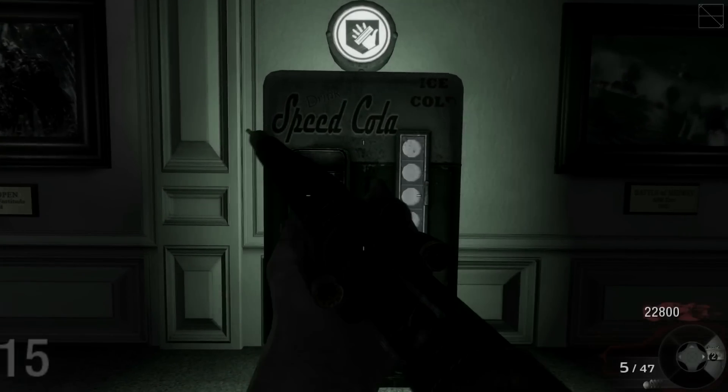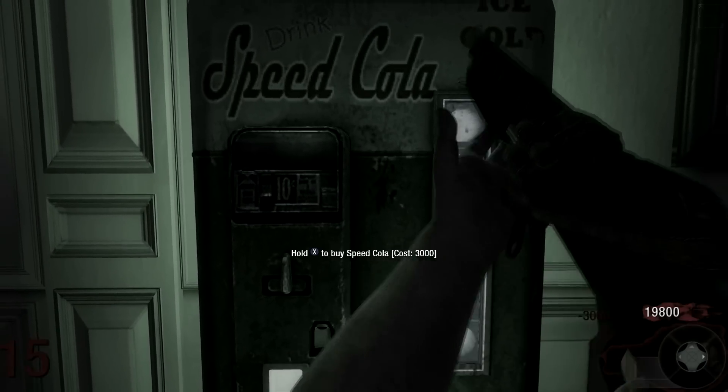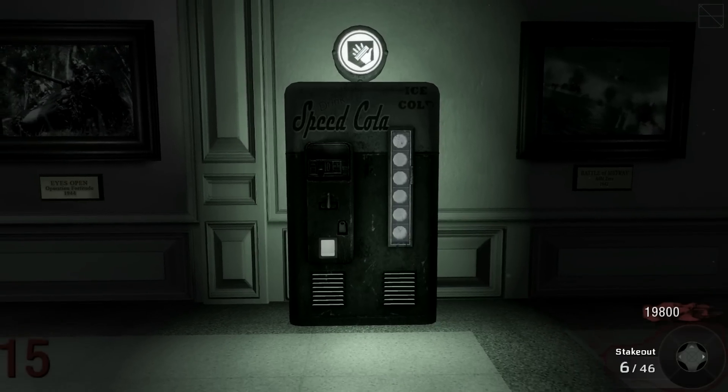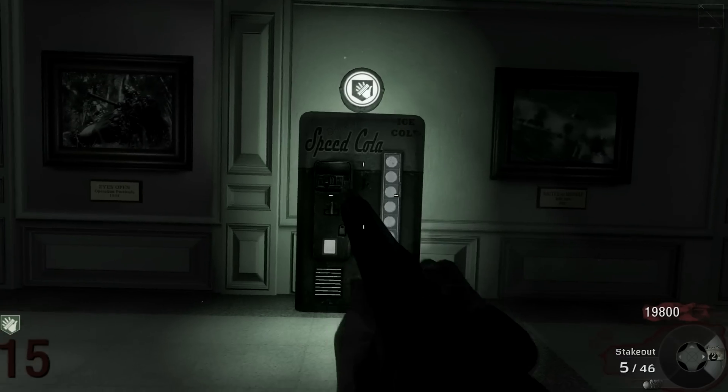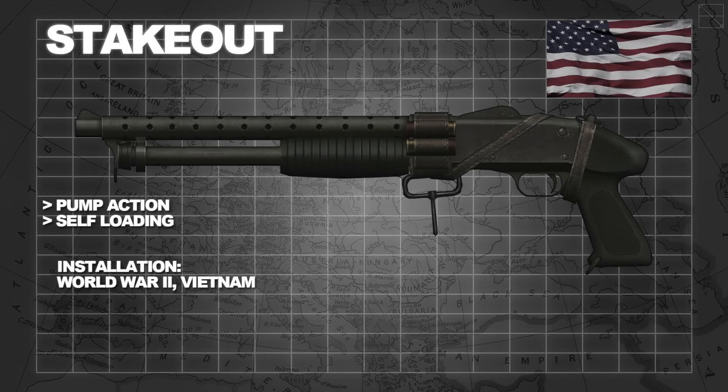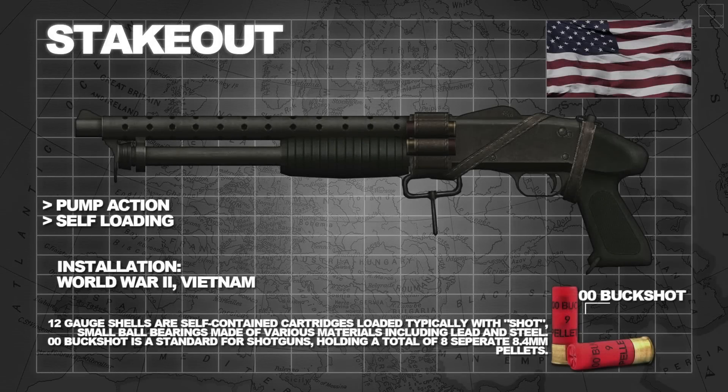Used in both World War II and the Vietnam War, the Stake-Out is a manually operated pump-action shotgun using 12-gauge shells. It is also an ultimate version of the Ithaca 37 shotgun with a short barrel and a pistol grip stock.